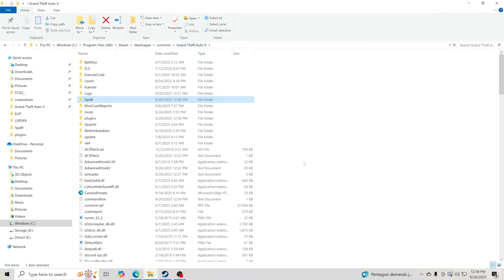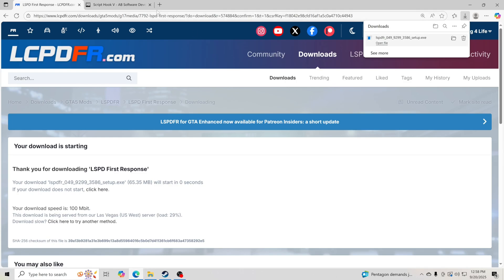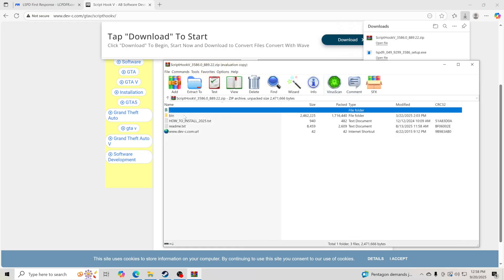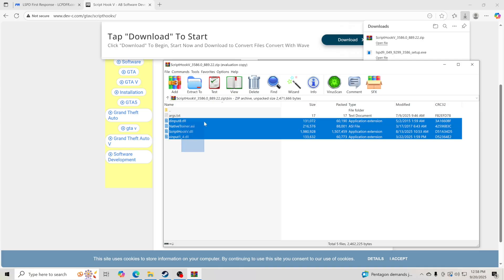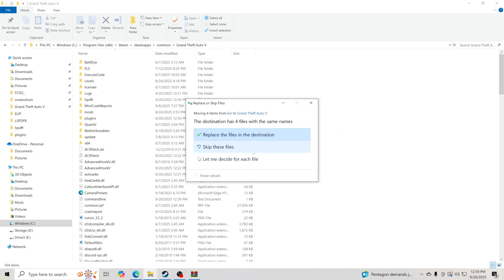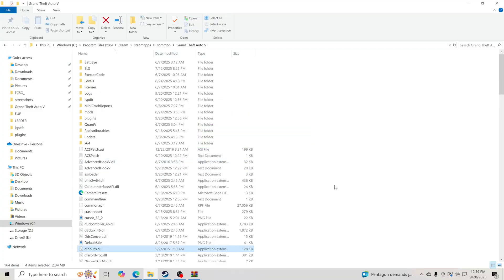Now we're going to download Script Hook V — link is in the description. Go to Script Hook V, click Download. Script Hook V is very important for a lot of things you'll be using, mainly for ELS in the future. Click Open File, go inside the bin folder. Take these four files — do not take the text file — and drag and drop them into your GTA V main directory, replacing any existing files. And we're done with that download.